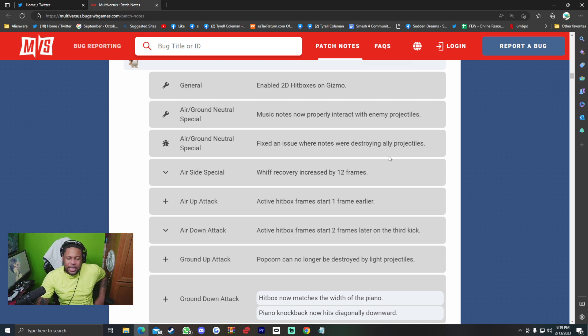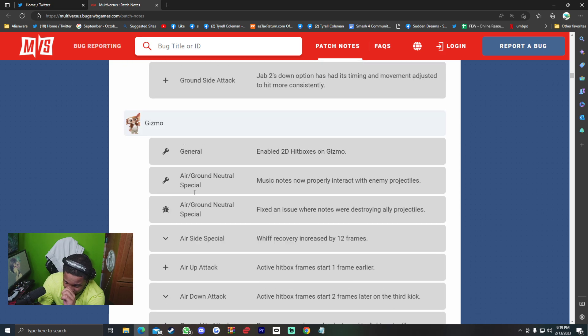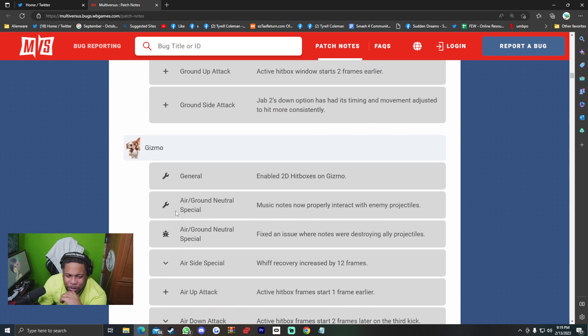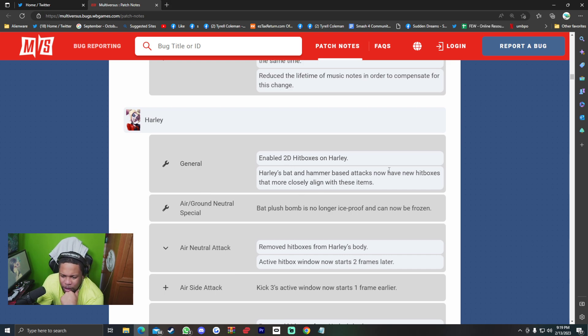Gizmo continued: air up attack active hitbox frames start one frame earlier. Down attack aerial active hitbox frames start two frames later on the third kick. Ground up attack — popcorn can no longer be destroyed by light projectiles. Ground down attack hitbox width now matches the piano width; piano knockback now hits diagonally downward. Music notes spawned further apart to prevent both from hitting opponents simultaneously; lifetime of music notes reduced to compensate. Personally, I need more kill power on Gizmo — I've been saying it forever. Let the charged punch kill, and let the uncharged version combo as a poke. A lot of the time I'll be doing damage but my opponent just survives longer and kills me first because I'm a lightweight.